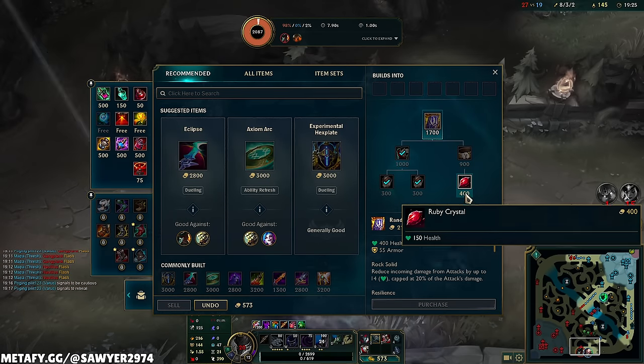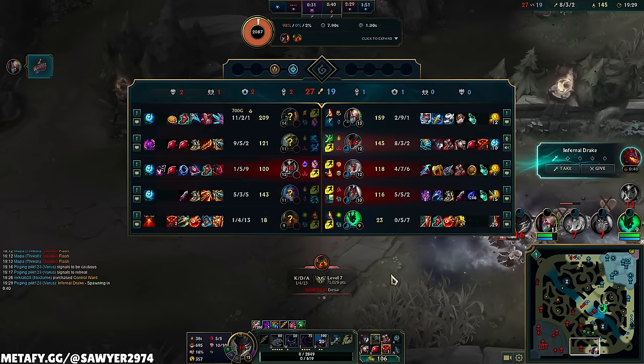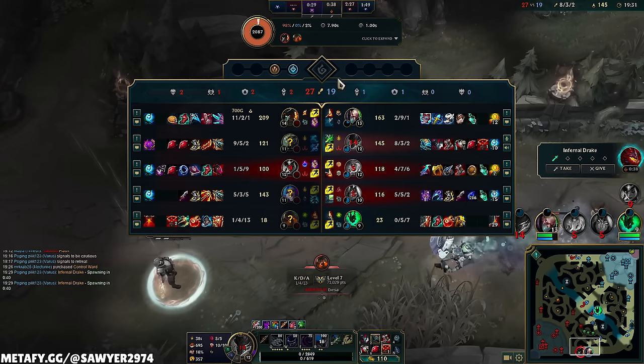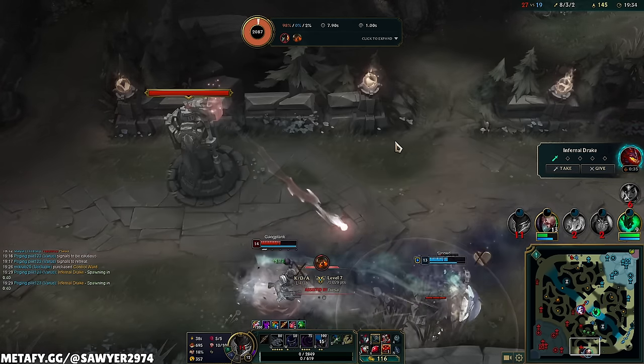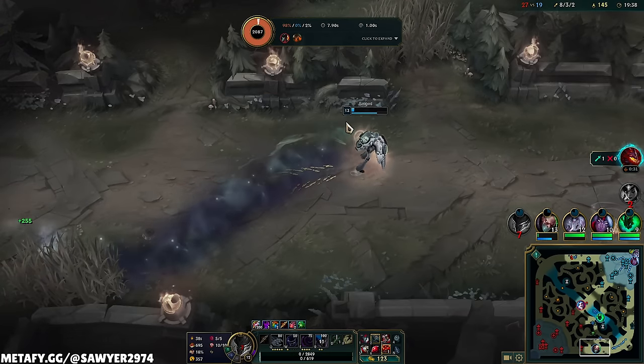We just bought a lot of HP — let's actually do this. Warden's Mail — nice! I get a control ward too for the third dragon. When your team loses you might lose up to the third dragon, but you're always going to be able to contest the fourth one if you farmed along the way. What, am I just always farming? Shut up, man.